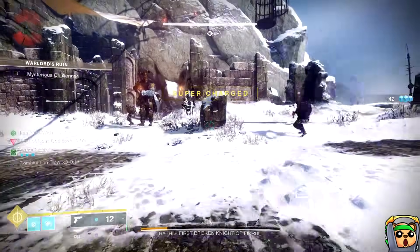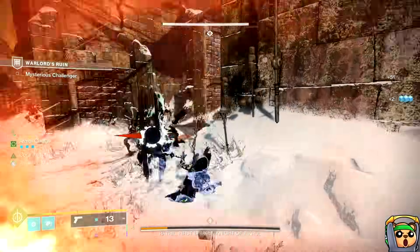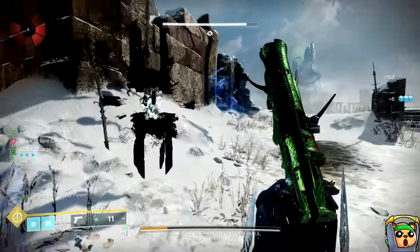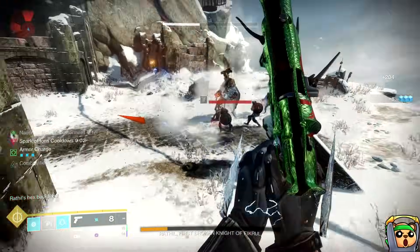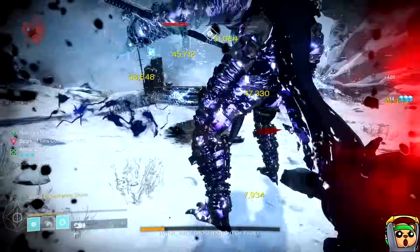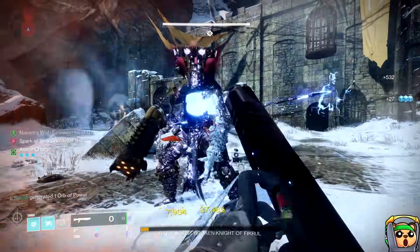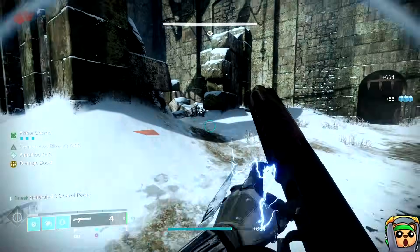On Titan, you can go Banner of War and do the same thing with Tractor Cannon, just melee everything down, mow the boss down probably in 1.5 phases, because Banner is busted for this boss. Generally you want to stay away from things like linears or Leviathan's Breath because of the insane flinch you'll experience from enemies and the boss shooting you. You could try rockets, but be very careful — the Scorn will be surrounding you, might walk in front, and you'll rocket yourself and die.